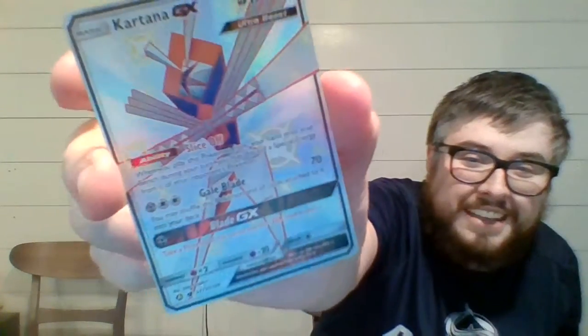I get a... Whoa. That's insane. So I get the Kartana GX. That's a beautiful pull. Ultra Beast, full art. Gotta love it. I thought it was going to be the next card that was the shiny, but I guess it was this one. But still, that Kartana GX is legit — nice Ultra Beast from a pack of Hidden Fates.